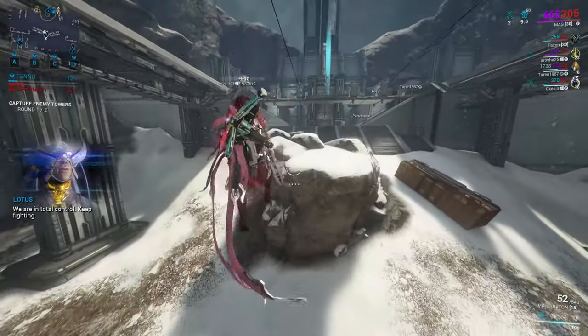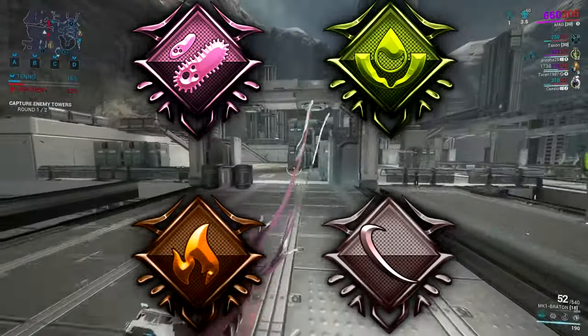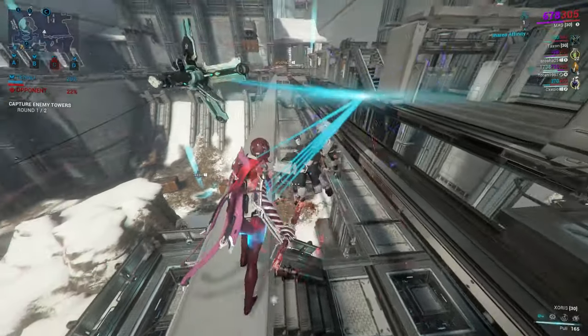Good element combinations that you basically can't go wrong with are viral and corrosive, or pure heat or slash. So when in doubt, use one of these. All things considered, try to have as many damage multiplier types as possible and your weapon will do just splendidly.